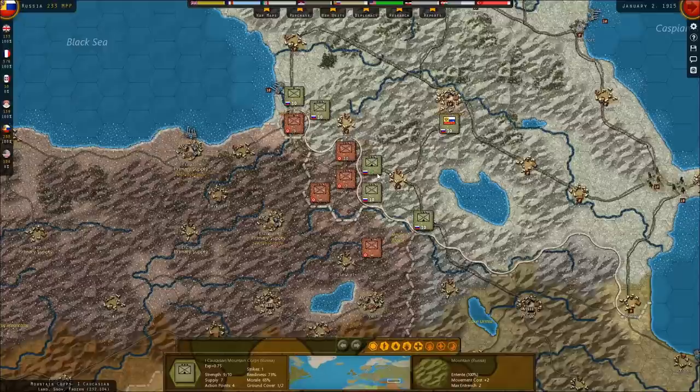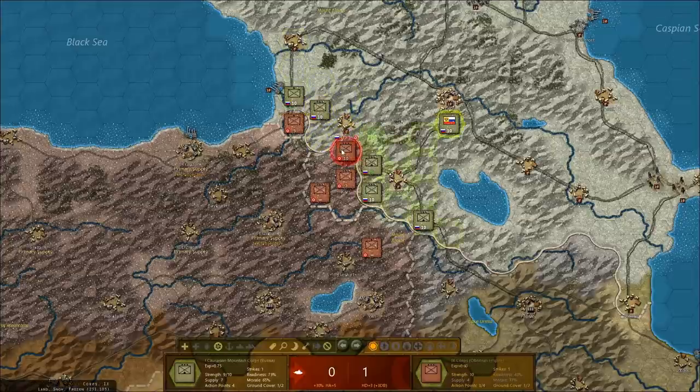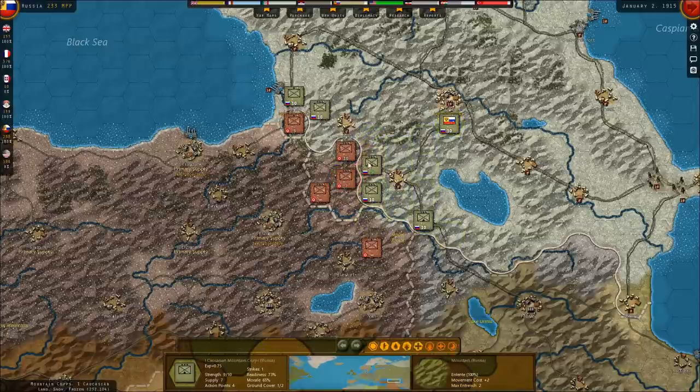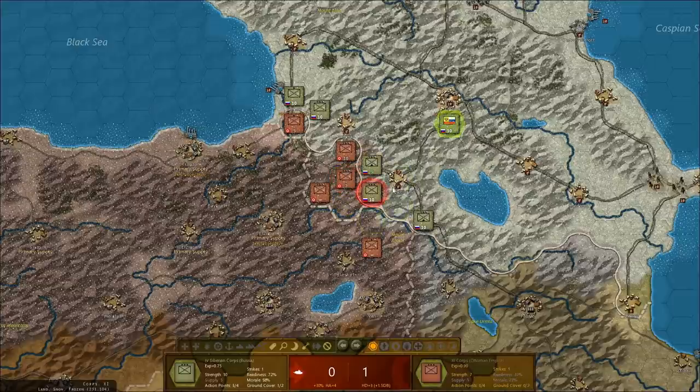It's a whole other day now. I've done a little reviewing of what I want to do with these two theaters. My initial way of dealing with this Caucasus mess was to move this unit here and attack the 10, but I actually have a different idea — I think I'm going to try to retake Kars. We have a 0-1, a 0-2, and this guy can actually get over there.